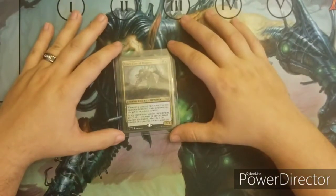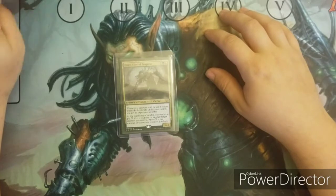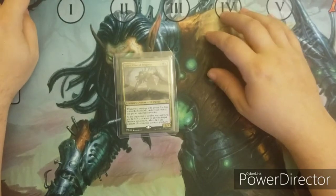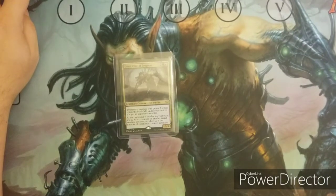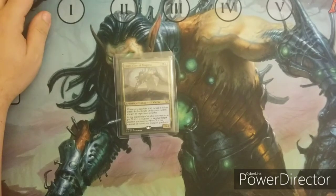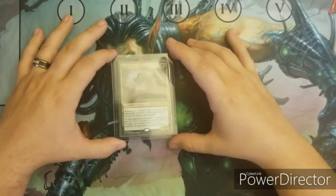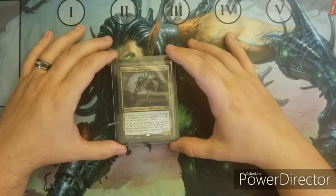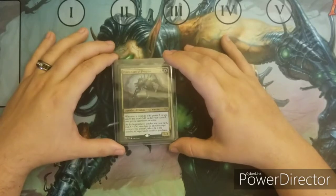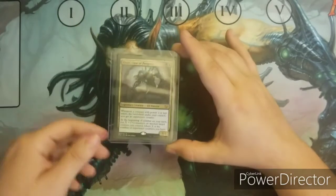Ezuri, the Claw of Progress costs 2 Blue Green and is a 3/3. Whenever a creature with power 2 or less enters the battlefield under your control, you get an experience counter. At the beginning of combat on your turn, put X +1/+1 counters on another creature you control, where X is the number of experience counters you have. So this is a +1/+1 counter themed deck.